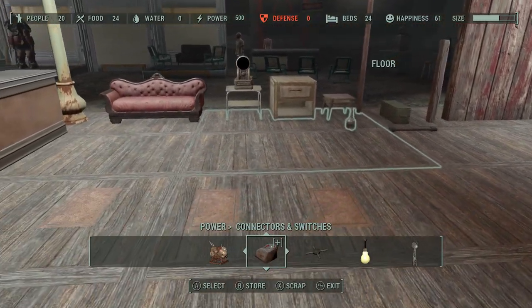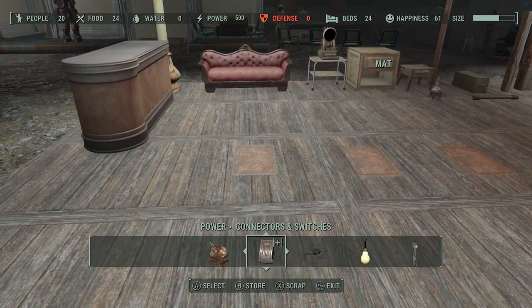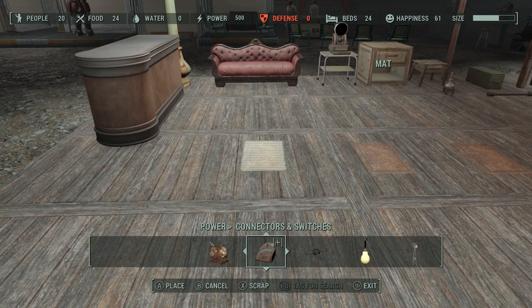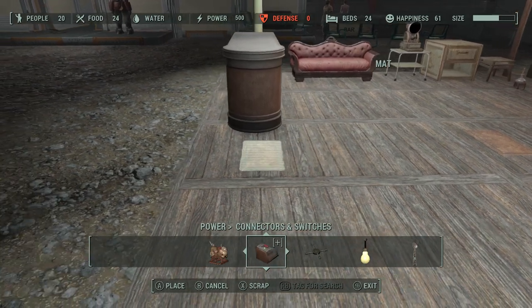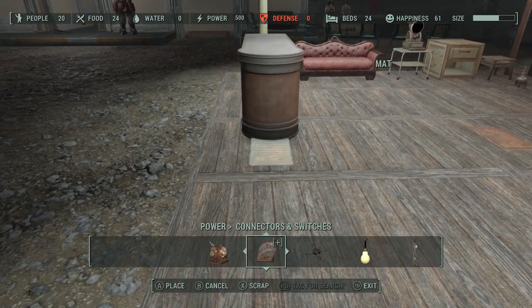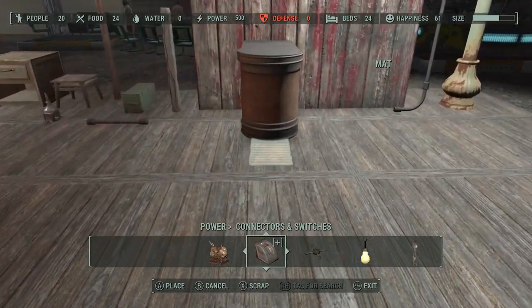The way the carpet glitch works is you need to place an object on top of the carpet, and it doesn't matter what kind of carpet it is. Other objects can also be used in the same manner. So what you'll do is bring your carpet over — we'll use this counter — put it on top of the carpet, and now when we move the carpet, the counter will go with us.